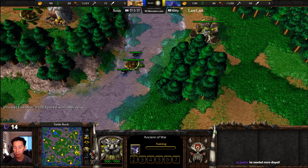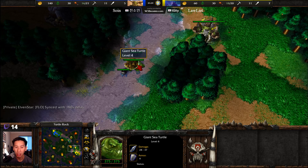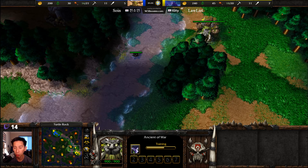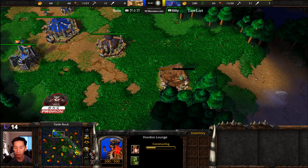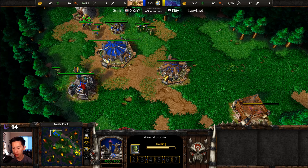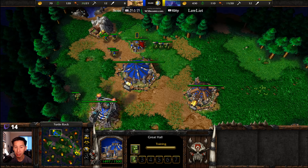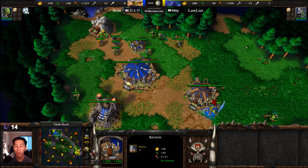The sea turtle creep camp out front — the Ancient of War is able to absorb some of that damage. The sea turtle hatchlings and the giant sea turtle all have medium armor, meaning the Keeper of the Grove's treants and the Ancient of War deal bonus damage, easily clearing that creep. Meanwhile, on the other side of the map, the Voodoo Lounge is getting finished. We should be looking at the Blade Master selling his Town Portal, picking up double healing salves and a scroll of speed. Are we going to see a quick tech to tier two?